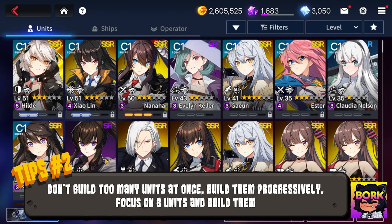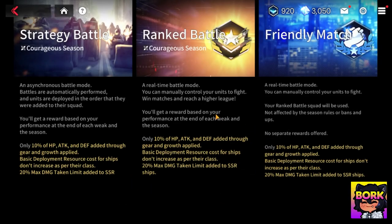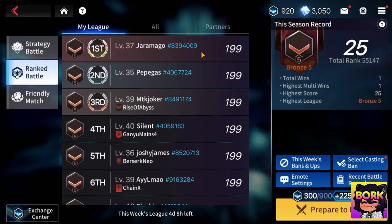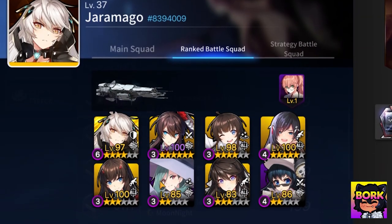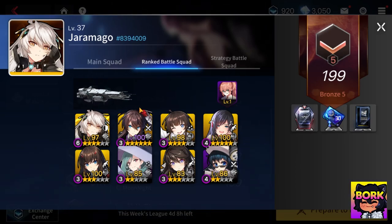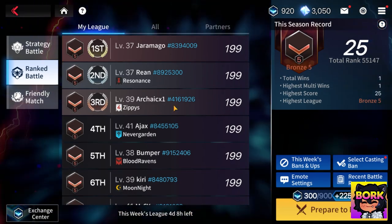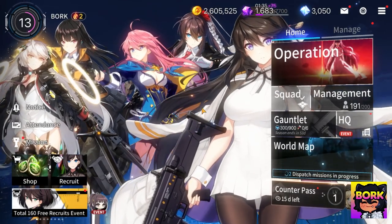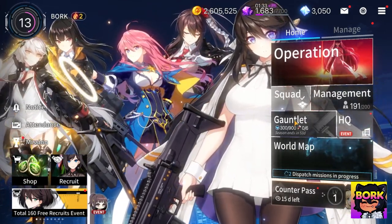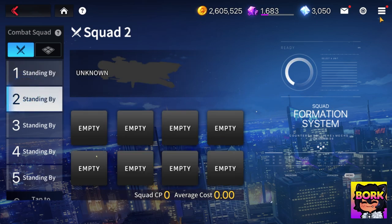This rolls into another tip: don't build too many units at once. Looking at the PvP area, you'll see a lot of people at level 100 focusing on very few units. Focusing on roughly 8 units gives you greater capacity to bulldoze content. You don't need 16 or a million units. Even for raids you don't need that many at the start — a strong 8 is fine, and you could use 4 units split across 2 teams.